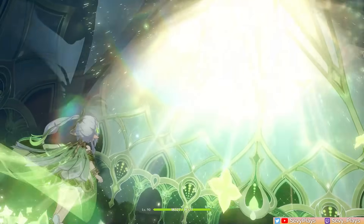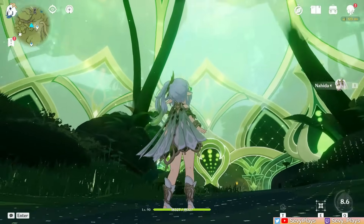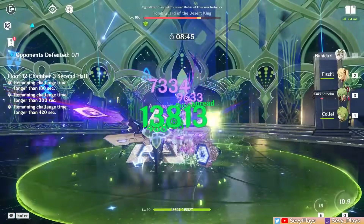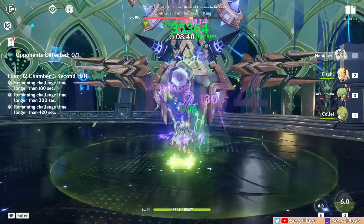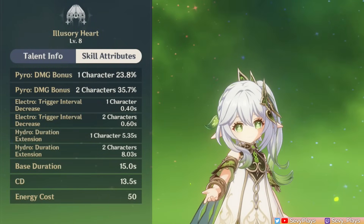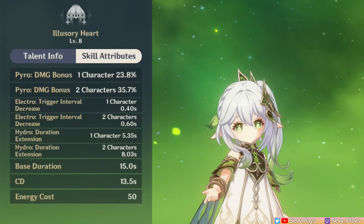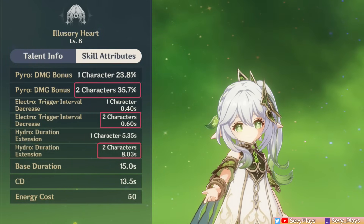Moving on to her burst. When cast, Nahida summons the Shrine of Maya, which covers a very large AoE in the battlefield. It doesn't do any damage or apply any Dendro by itself. Instead, it gives Nahida buffs as long as your team is inside its area. The buffs it gives depend on the number of Pyro, Electro, and Hydro units in your team comp. Each buff has 2 levels depending on whether you have 1 or 2 members of that particular element.